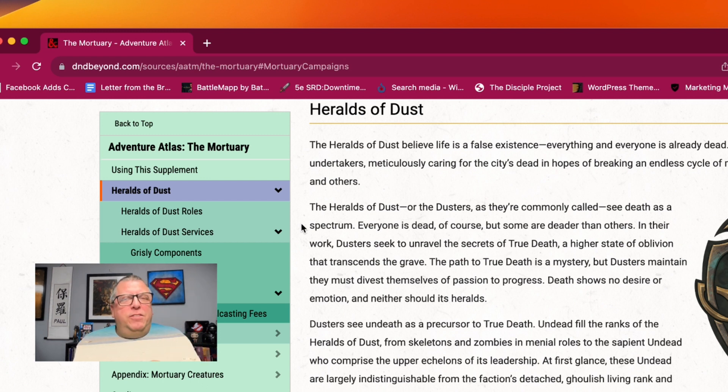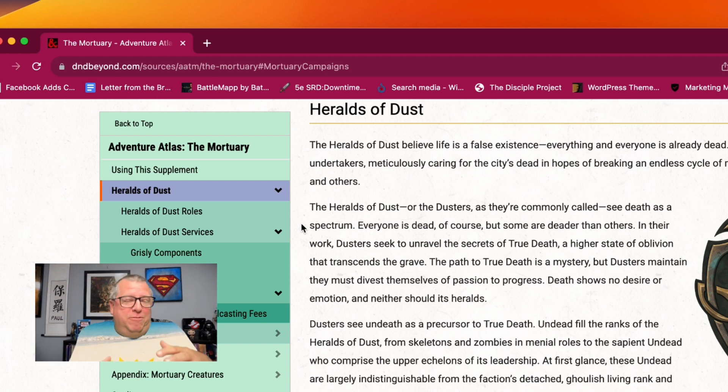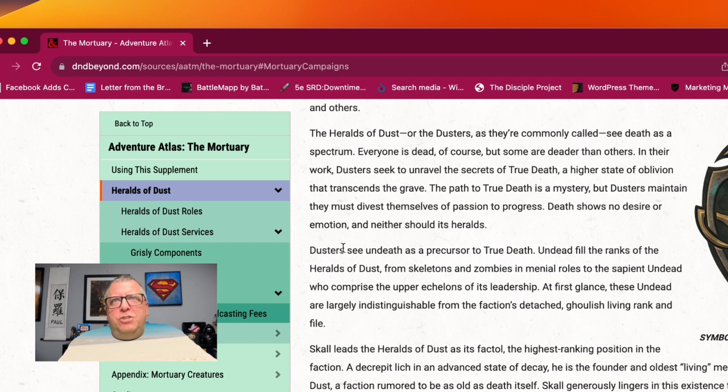Something I thought of is that if you want to play an undead character, you could always play the Reborn, which is in Van Richten's Guide, or the Dhampir — basically a vampire — which would be an interesting concept to use amongst the dead. How would the dead view them? Would they view them as anomalies? Would they view them as anathema? It'd be an interesting deal to have some characters like that as part of the party. The Heralds of Dust, or the Dusters as they are commonly called, see death as a spectrum — everyone is dead, of course, but some are deader than others.